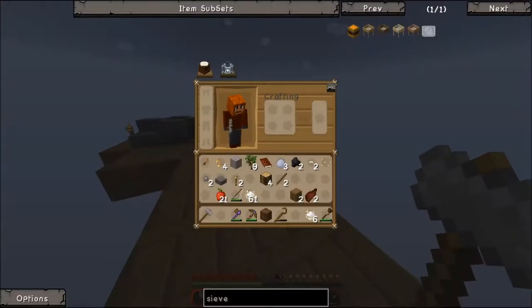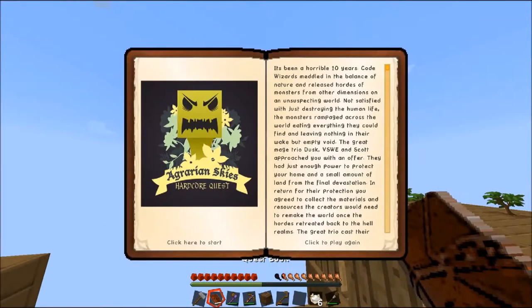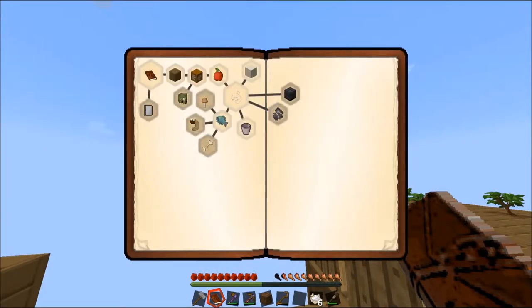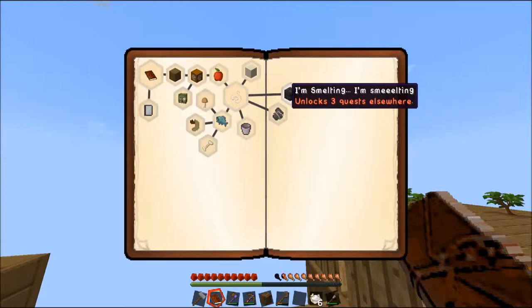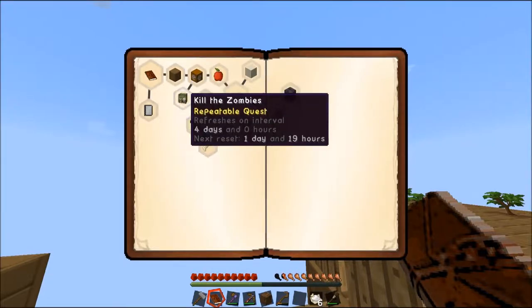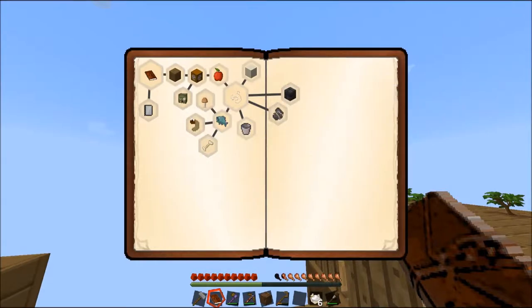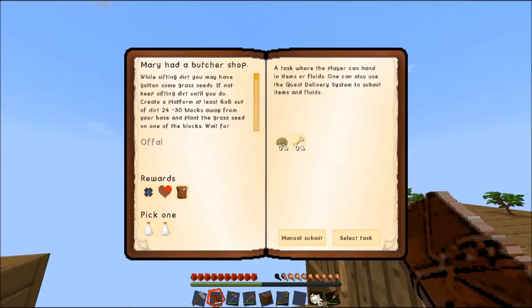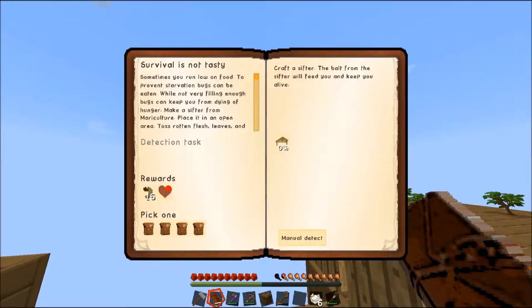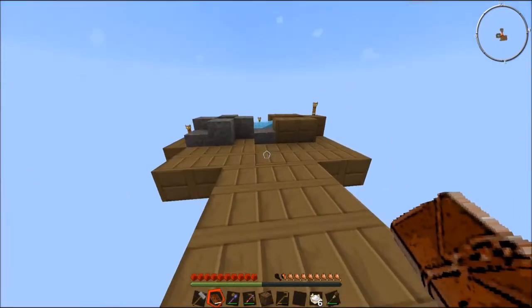Now I can do several things if we look at our quest book. What we're working on now is the Dust in the Wind quest. We need iron or gravel — so we're going to get several pieces of gravel and start sieving them through. We need to eventually do the smelting quest because that's the only one I can see that unlocks more quests. I've never made a smeltery — I have no idea what a smeltery is, so I'll probably do some research on that. We also have to do the zombie platform.